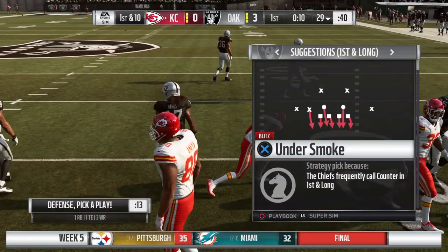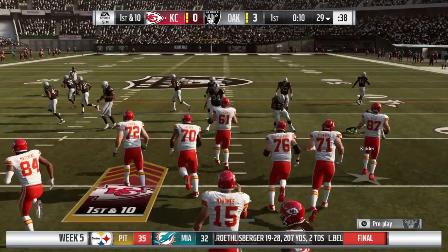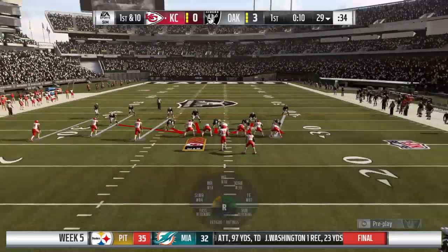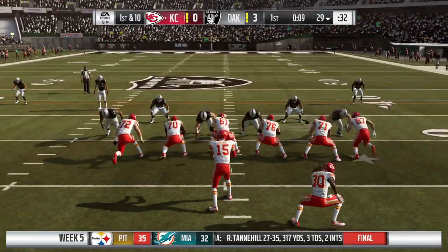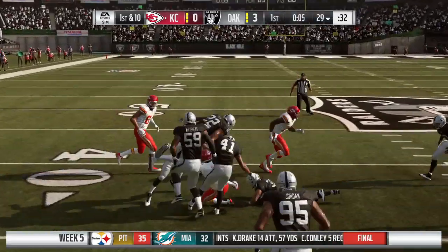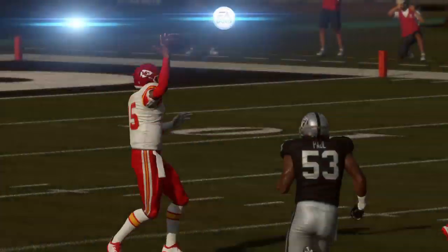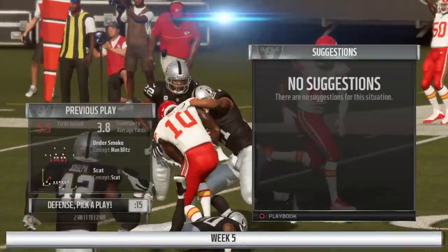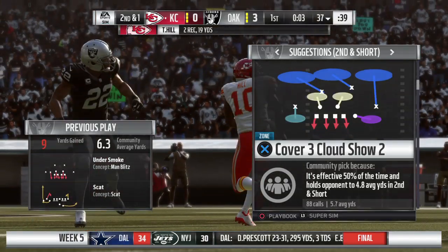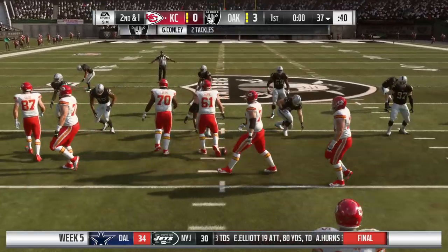Mahomes will lead the Chiefs up first and ten, just shy of the 30. From the gun, it's Mahomes — he'll win it over the middle and be brought down right around the 37. Give him nine there on a first-down completion. In so many ways, throwing the hitch route is actually one of the safer things an offense can do — get the ball out to the receiver as fast as possible.